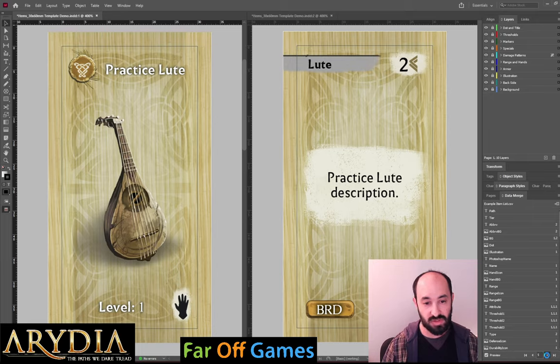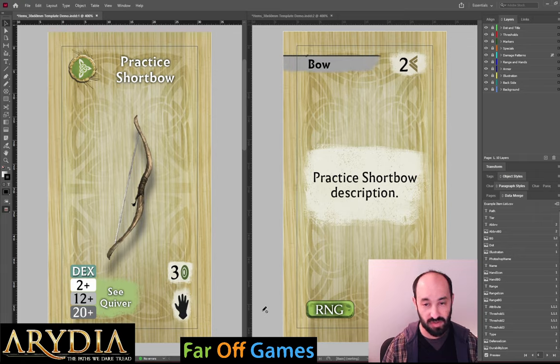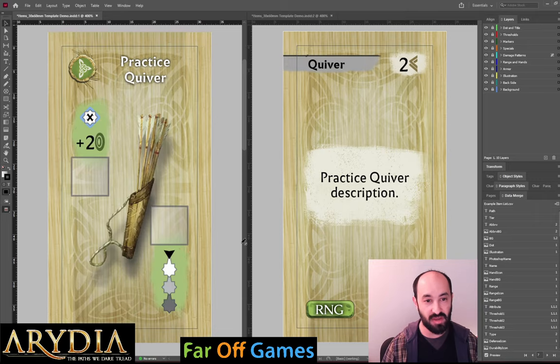Another special thing is that rangers get bows and quivers, and they are a really cool combination because the quiver gives you basically special arrows. We don't put the damage pattern on the bow — we just give you the threshold, the stat, and the range — but when you go to your quiver, you see you have two different kinds of arrows. This one does piercing damage with plus two range, and this one has a different damage pattern. It gives you a sense of what we can do, all with this spreadsheet and the data merge feature in InDesign.